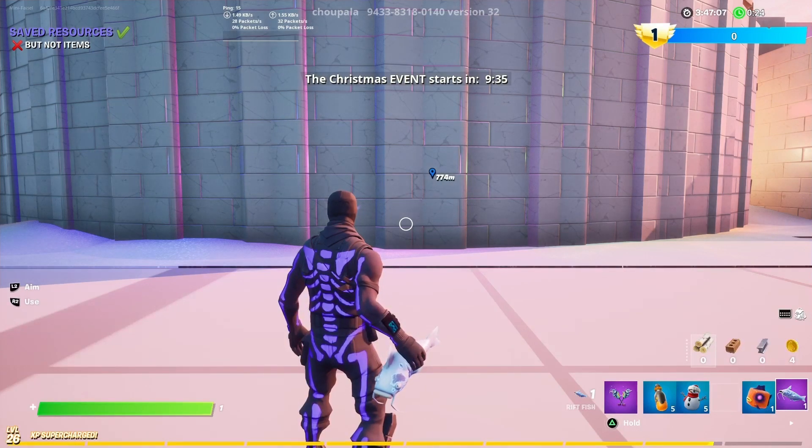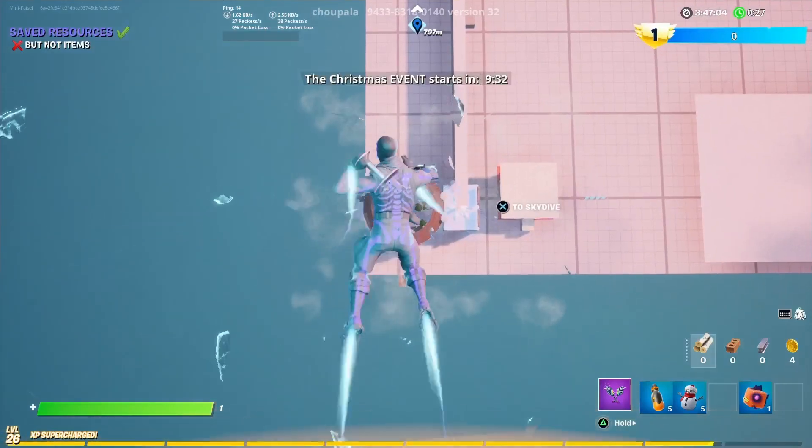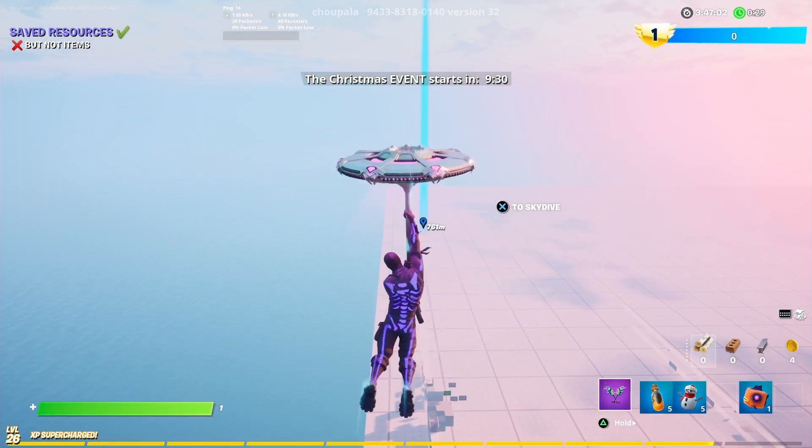Now activate the riffish and glide all the way to the waypoint right there.